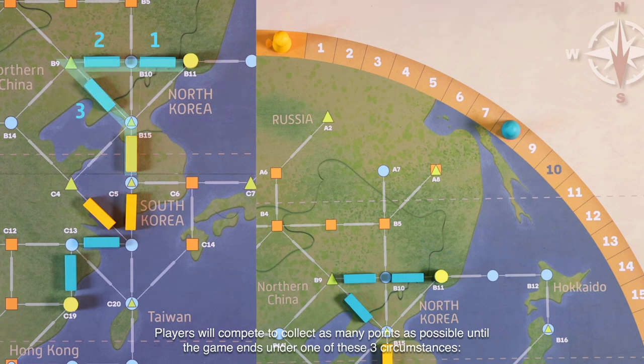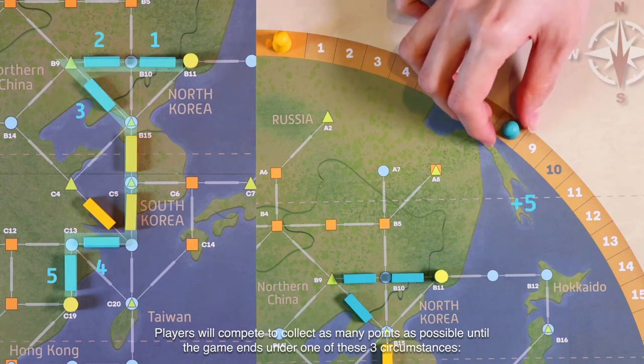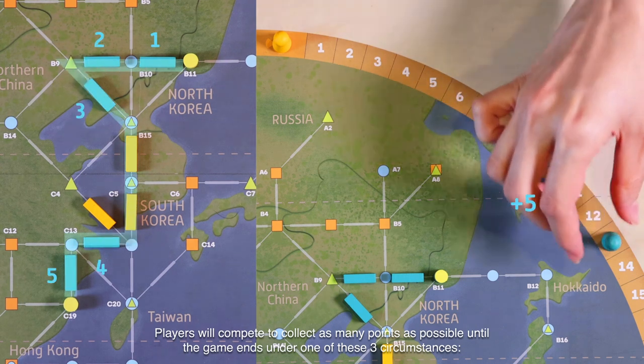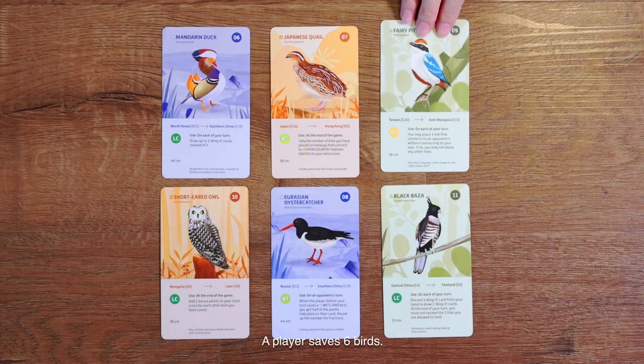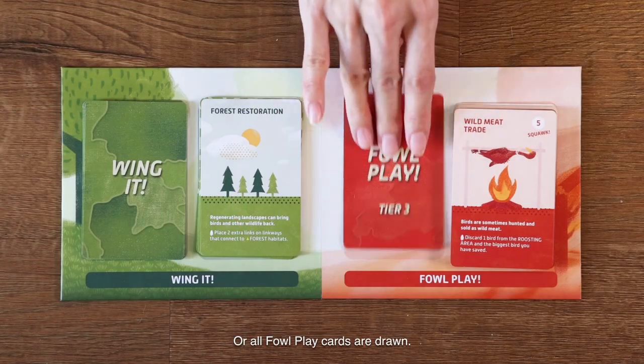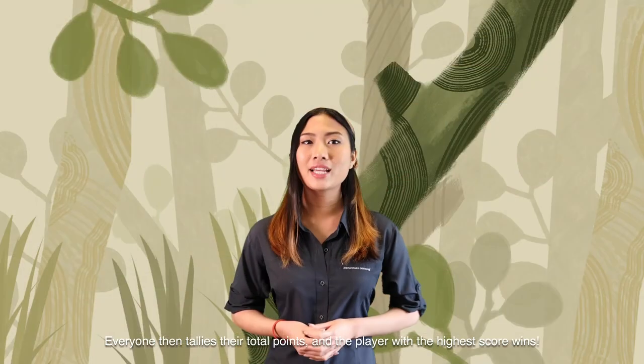Players will compete to collect as many points as possible until the game ends under one of these three circumstances: a player reaches the 100-point mark, a player saves six birds, or all foul play cards are drawn. Everyone then tallies their total points, and the player with the highest score wins.